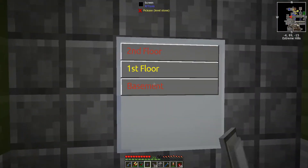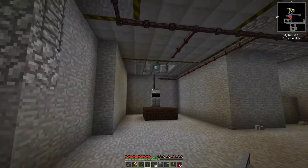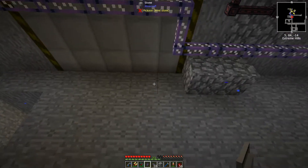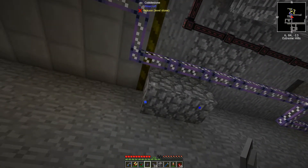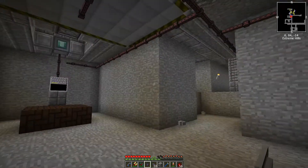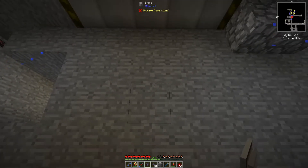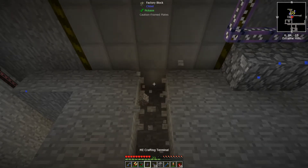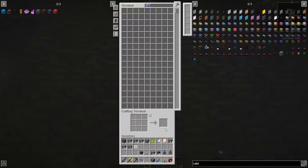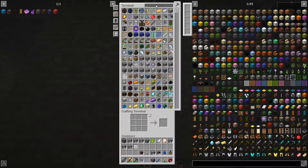I'll put the ME crafting terminal near the elevator in the hallway down here. Let's run cable here, here, and here — just enough cable, and it's connected. Super cool!